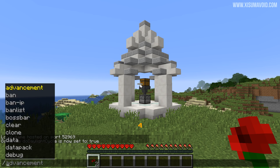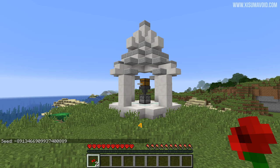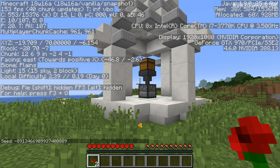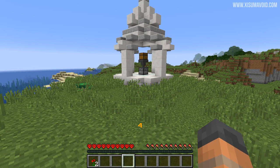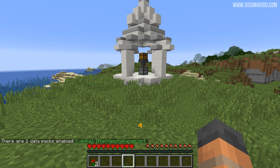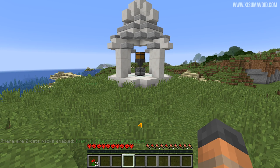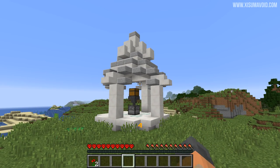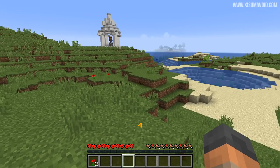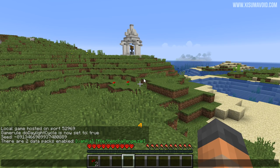If you are playing along, you might want to know the world seed — there it is on your screen. You can use that to look at an overview of the world. The shrine is located pretty close to 0,0, which was intentional. If you'd like to play this on a different seed, that is possible, because inside the world download there is a data pack. If you list the enabled packs you can see it — it's that second one, 'file/item_challenge.zip'. You can take that and put it into another world to play the game there, though you would also need to create a shrine for yourself, which you do by running a function command.